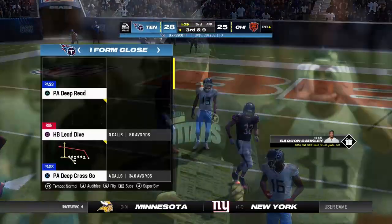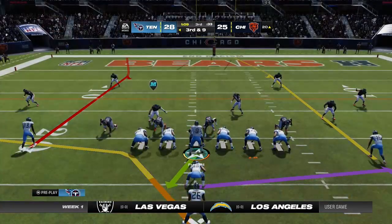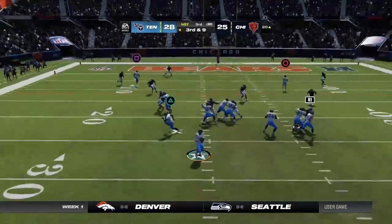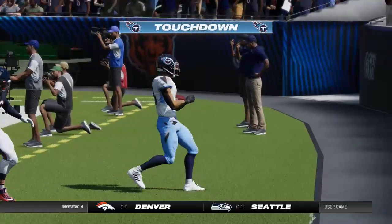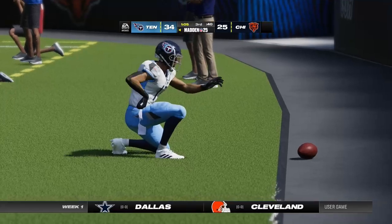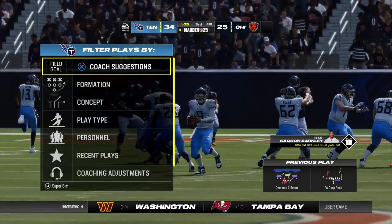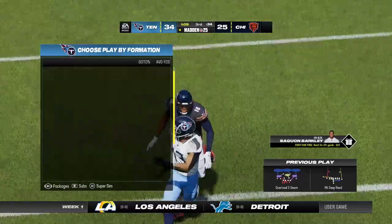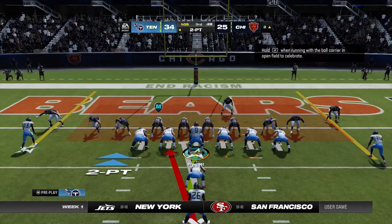Hotly contested in the third quarter — an incompletion on a potential game changer. Play fake, here's Prescott — now a battle for the football — it's caught, it's a touchdown! Amon Ra St. Brown — a 20-yard touchdown. The Titans are able to add on to their advantage. If you have a guy like that on your roster, you use him — he's going to win just about every time no matter what the coverage is.